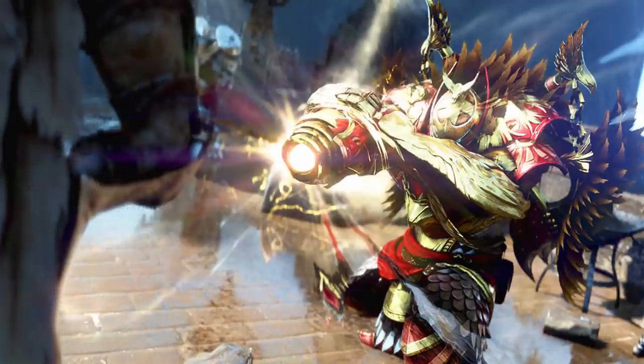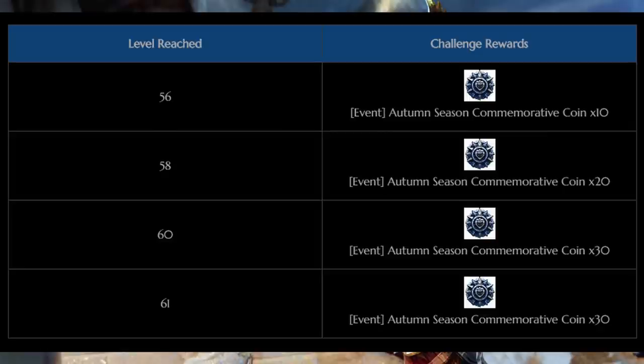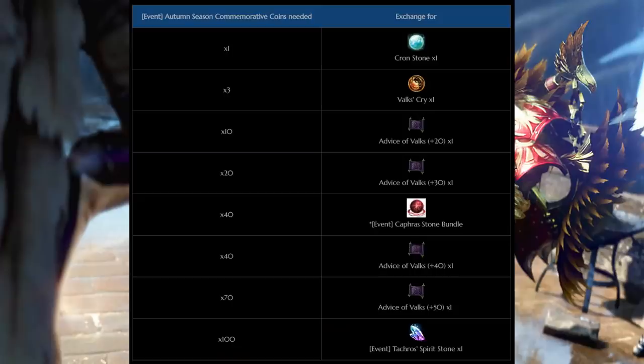As for the NA and EU PC patch notes, we have new events for the release of Hash Awakening and Succession. The events we get are Collect Commemorative Coins. All you need to do is play on a season character for an hour once a day to get two coins a day. If you hit level 61 on a season character you get even more coins — from 56 to 61 you get a bonus coin for leveling, a total of 90 coins for hitting level 61. If you already hit level 61 on your season character you will have them on your challenge tab ready to collect.